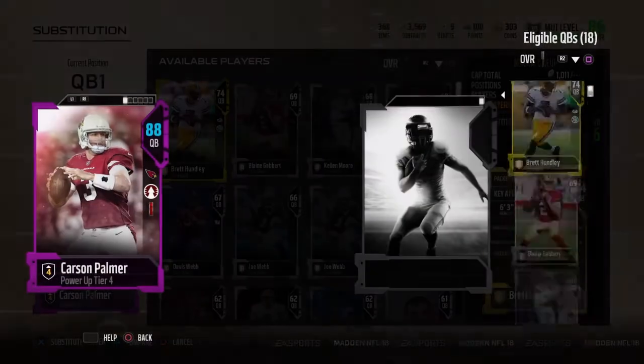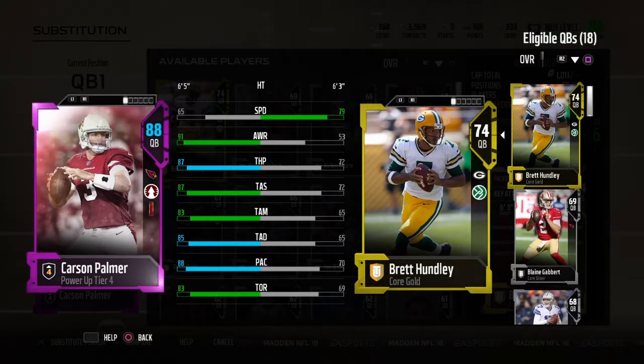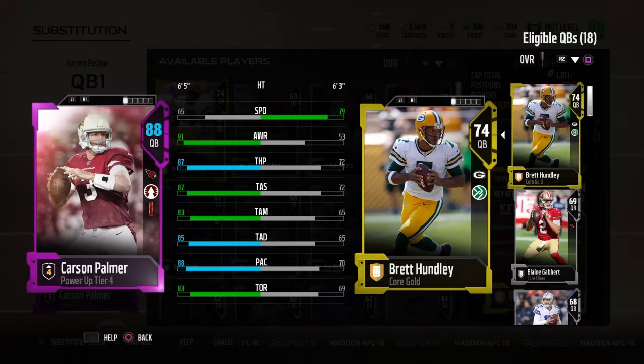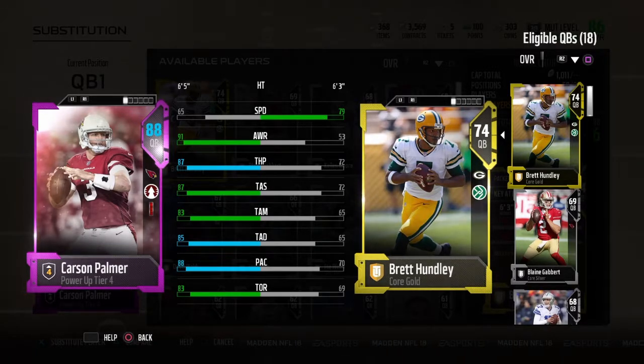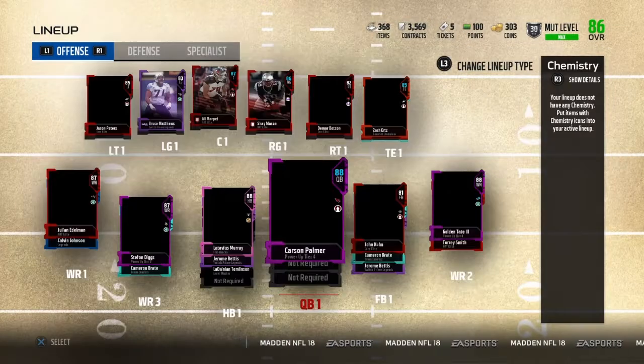I'll just compare him to Brent Hundley. This card is seriously so good. The speed is nothing — the speed sucks, alright, I know — but just the fact of how good he is at pocket passing. He's got 87 short, 83 mid. This is the Go Deep tier 2, which gives him 87 throw power, 85 deep, and 88 play action. Not to mention he comes with Identified, which lets you see who they're user-ing on defense.